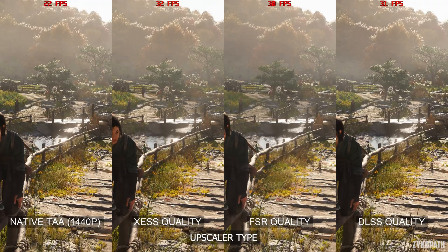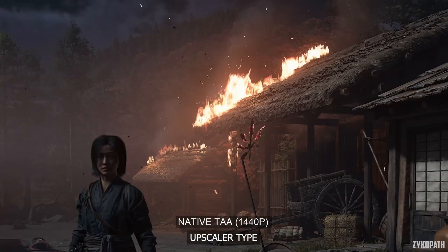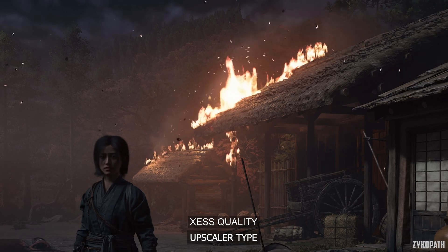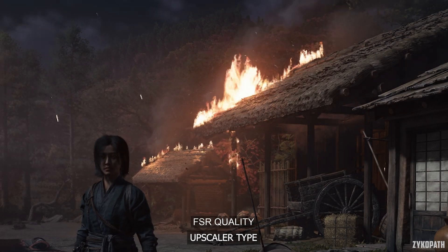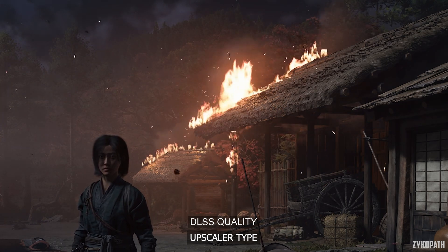Now let's take a look at some transparencies and particle effects — more specifically, at this fire. Native TAA looks stable, while XESS looks a bit pixelated. FSR looks way too soft here, and DLSS looks very stable with no noticeable issues.